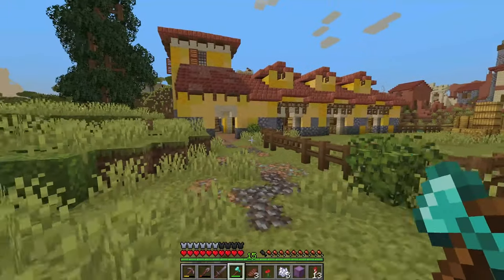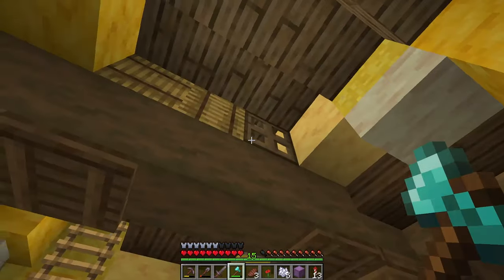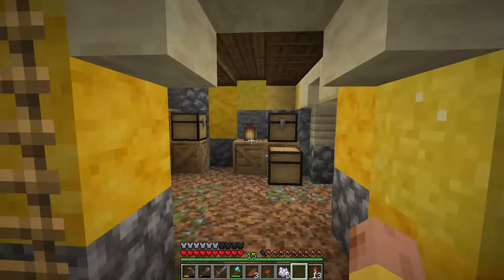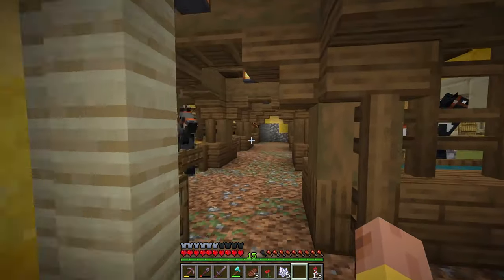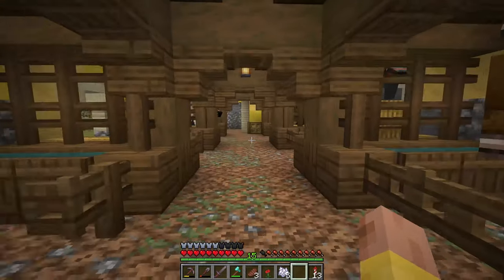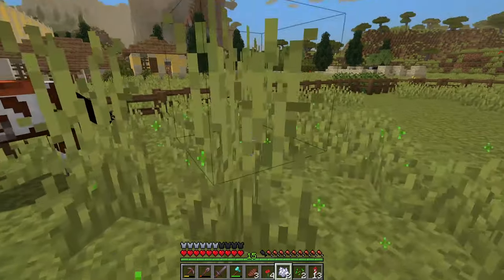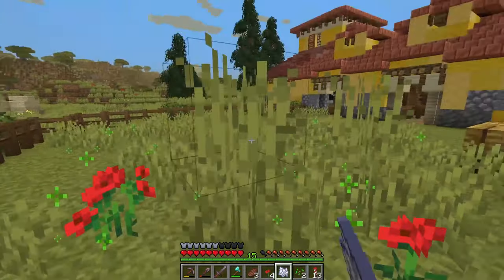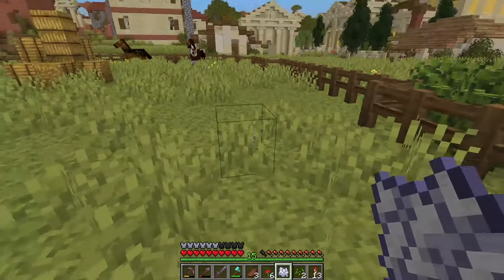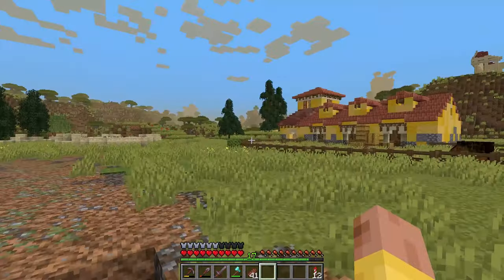Let's walk through one more time. We've got the road in here - a little different from what we originally did but I think it looks better. Here's the little road leading up to the entrance, the storage room we talked about. I forgot to add two trapdoors right here - there we go, that looks better. Here are the stalls - I absolutely love how this build turned out. We could do a bit more with coarse dirt on the ground, maybe circular paths where the horses walk.